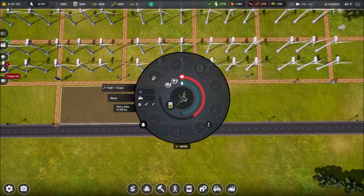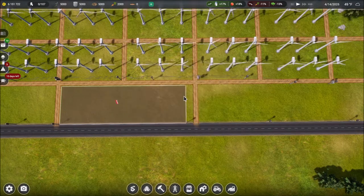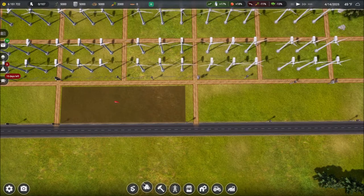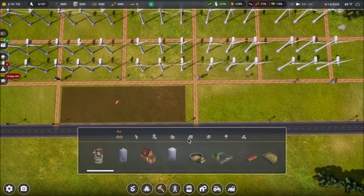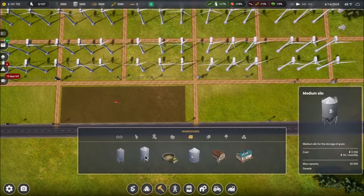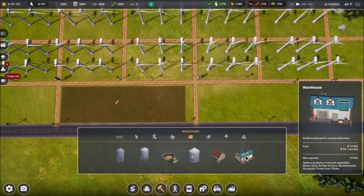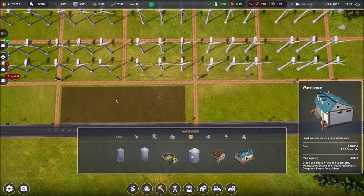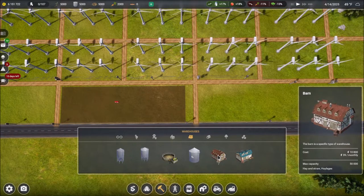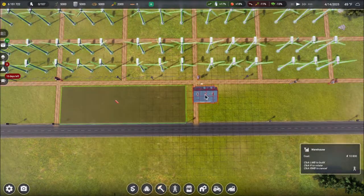So we're going to need some grass seed. Before we get too far along, for grass seed we are going to need somewhere to put that. Let's go ahead and do warehouses — how about a silo? That's for grain. We're going to need a warehouse for seeds and plants. And then we're also going to need a barn, of course, for our grass. Let's go ahead and put these down.